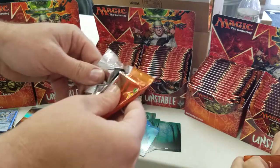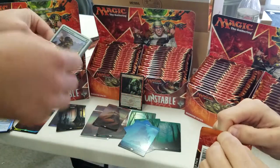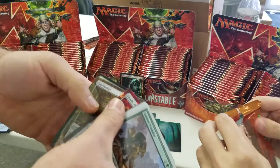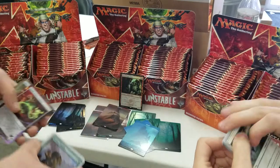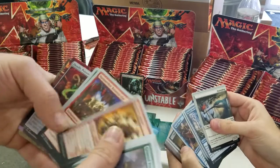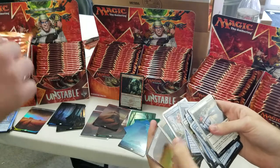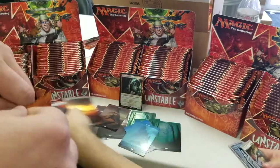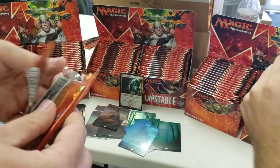That's versus about — I think they're going for $200 right now. I think $250 was the lowest listed. I don't know what they're actually selling at, because who's got the money to put $250 into a Foil Steamflogger Boss? Spell Suck. Arrow Toastmaster. Blurry Beeble. That's what I wanted. Foil Blurry Beeble. And a Plains. And a Spirit Token. I'm not even separating them carefully right now.